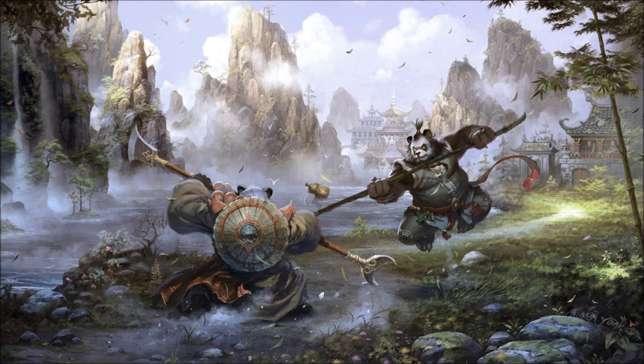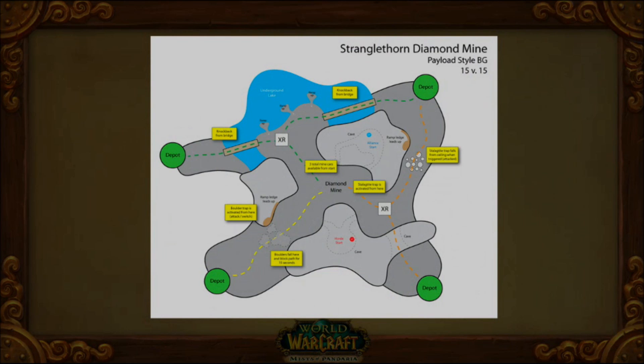The one they showed off first at BlizzCon was the Stranglethorn Diamond Mines. This one is of course located in Stranglethorn Vale and it's a payload style gameplay. Basically your team has to split up and escort carts to the depot so that your team can get points for every cart they bring to an offload point. One of the mechanics they're looking at implementing is a switchable track mechanic — if you're on the opposite team and you don't want them to get their cart to a specific depot, you can flip a switch and it will go the opposite way.